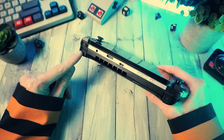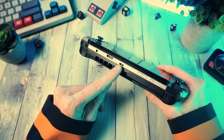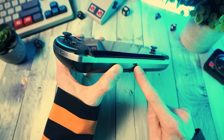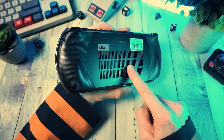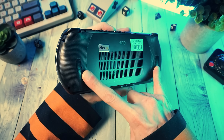Up top, we've got bumpers and triggers, a headphone jack, and an Oculink port for connecting external GPUs, a USB-C 4 port, volume up and down, and a power button. Underneath, we have another USB-C port for docks, and around back we have some big ventilation for airflow and two back paddle buttons.